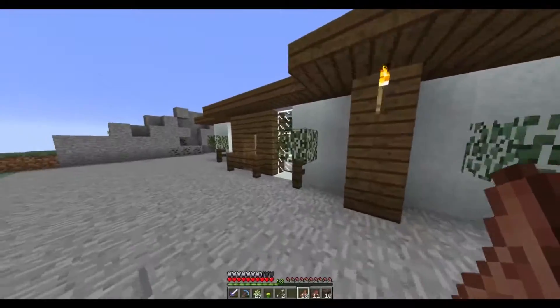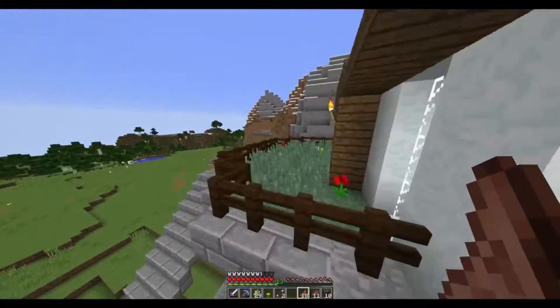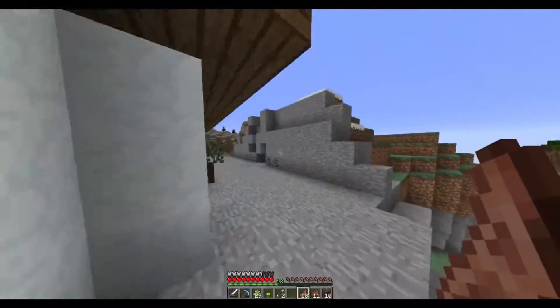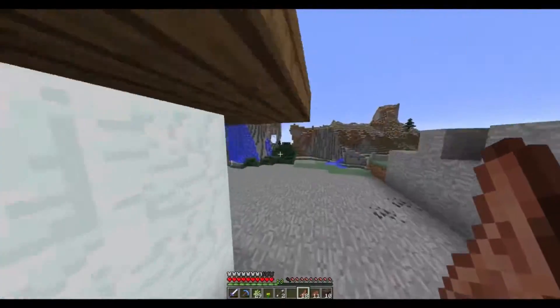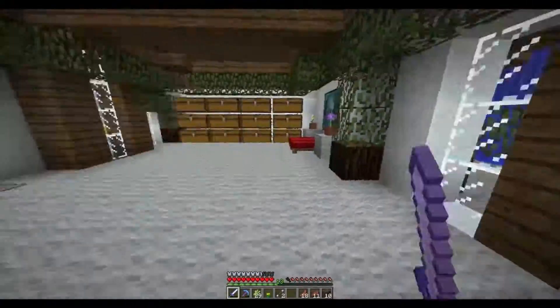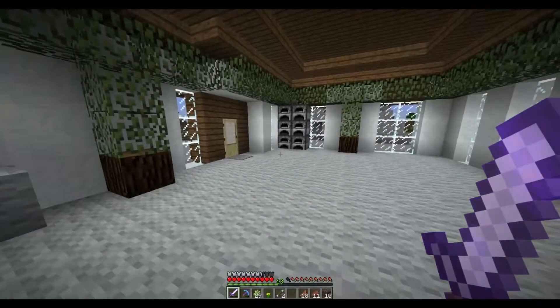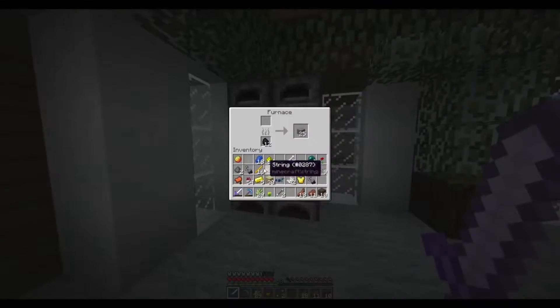So this is the house that I built — a beautiful house right here. We're going to take a look inside. It's kind of a modern style build, also because there's a lot of snow here, so it made sense. I like the furnaces over here.